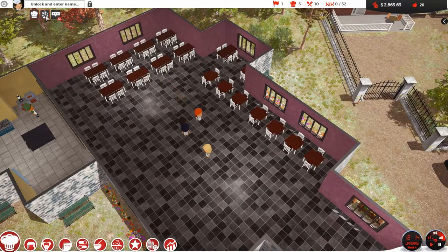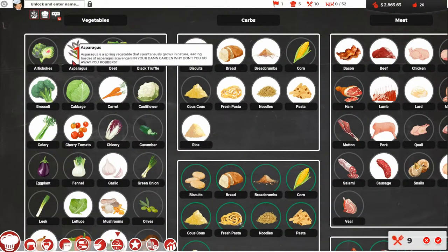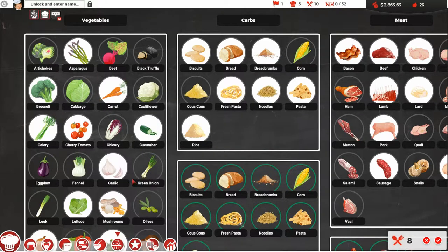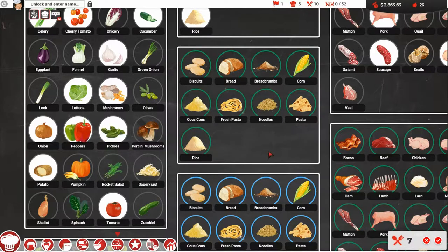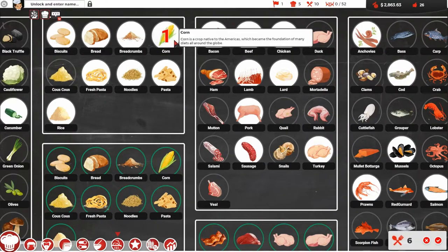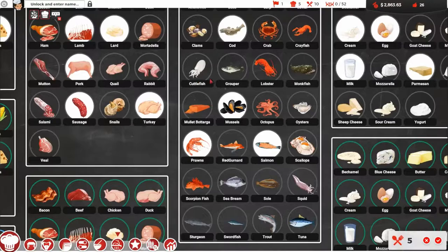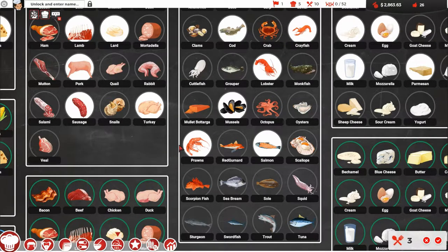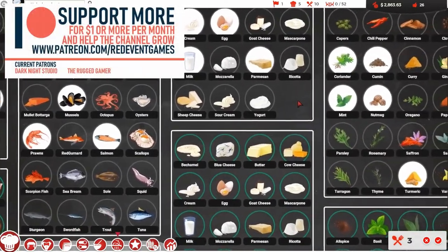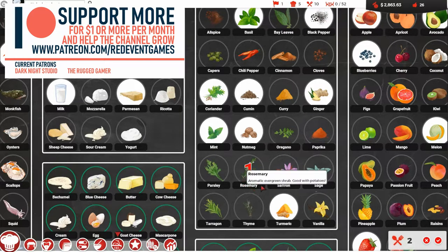I need some ingredients for the next dish. I need asparagus, cucumber, peppers, corn. Some of these things we had last time but we have to unlock them again — duck, lobster, crayfish. We had curry unlocked in the previous save but we haven't got it yet. We'll get the ginger, the thyme, and the pineapple.